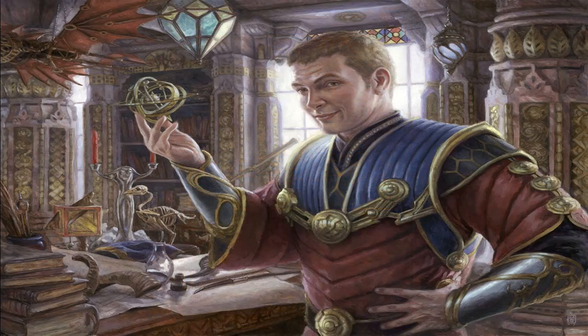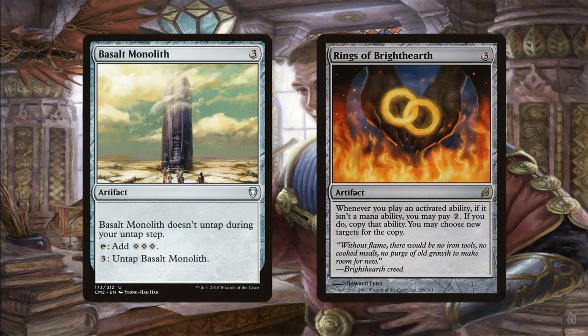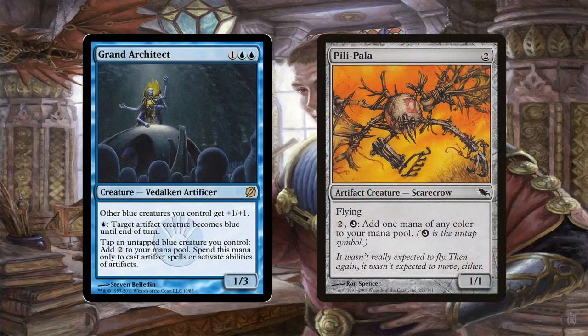Two of the major combos in the deck are going to be infinite mana combos. Basalt Monolith and Rings of Brighthearth are going to be the easiest combo to pull off because they're both artifacts and both searchable in this deck. Rings of Brighthearth is multi-purposed — it's not just here to work with Basalt Monolith; if we just want to use it to copy more abilities we can do that as well. It's obviously going to draw hate as a combo piece, but it's nice that it functions in other ways for the deck.